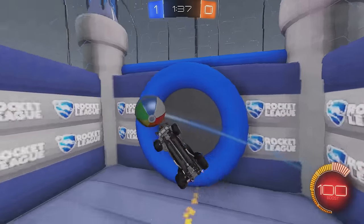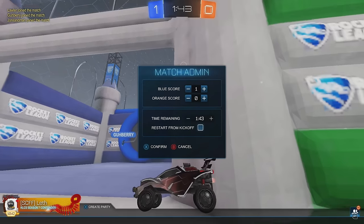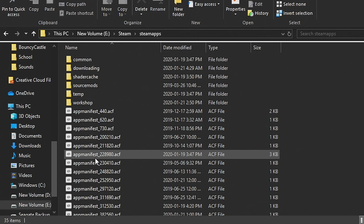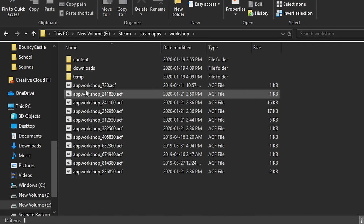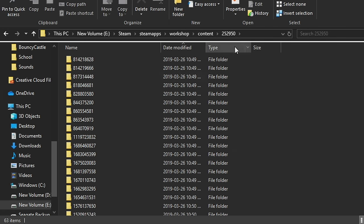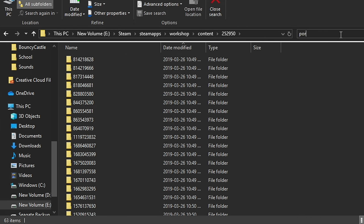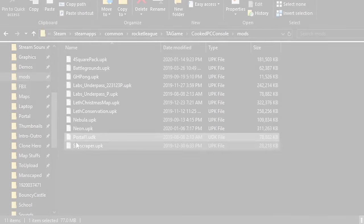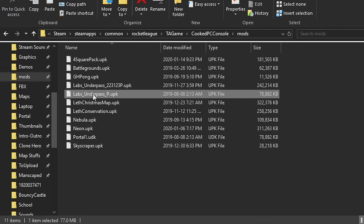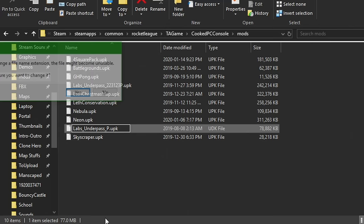Once everything is set up, swapping maps is quick. Whenever you want to load a new map, go to Steam, Steam Apps, Workshop, then Content, and navigate to the folder shown on screen — I'd pin it to Quick Access. Find the map you want, copy it into the Mods folder, and rename it to labs_underpass_p.upk. Rinse and repeat for whatever game modes you want to play. Make sure to reload the game every time so it re-initializes after replacing the files, and you're good to go.